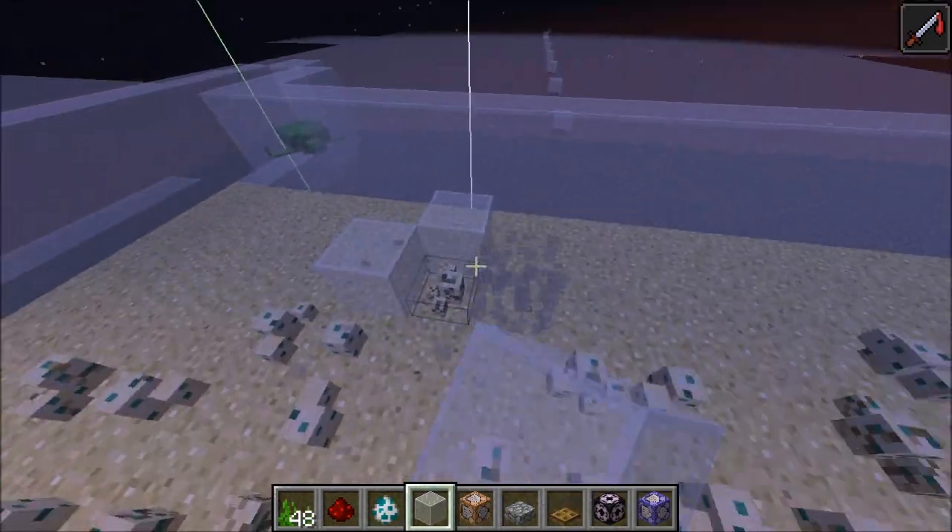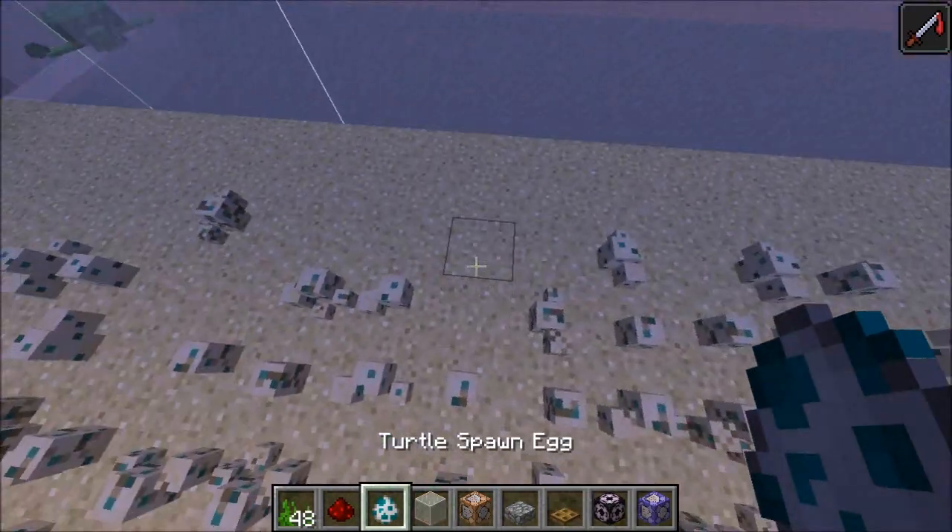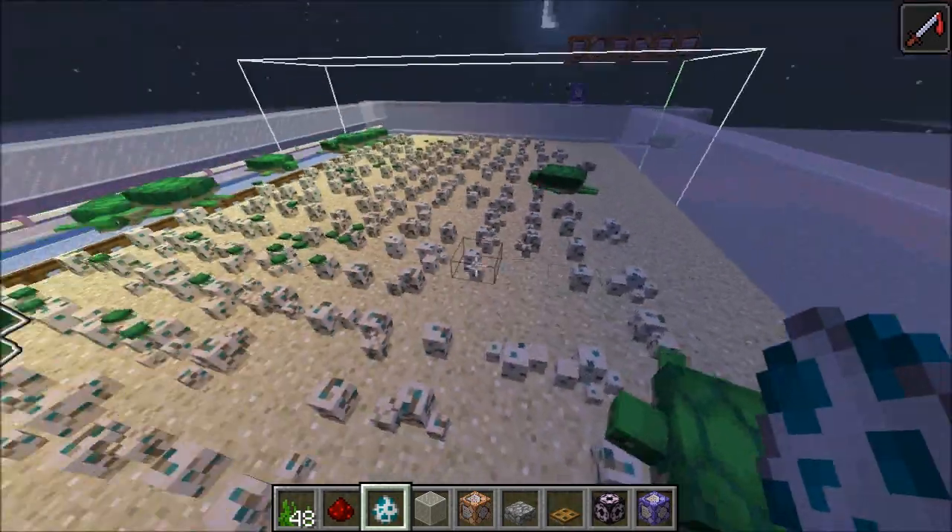But in creative, of course, you don't need to bother with any of that. You just spawn them — use the spawn eggs to put them in there.